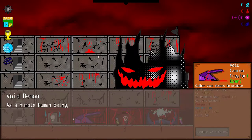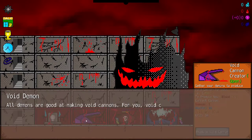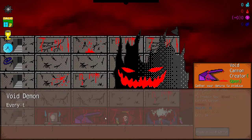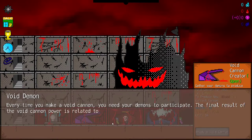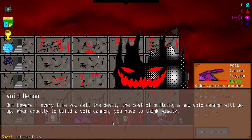Void Cannon. As a humble being, you have a little fighting power of your own, so you need a Void Cannon. All demons are good at making Void Cannon. Void Cannon is your own fighting power — press the left mouse button to launch it in battle. Every time you make a Void Cannon you need your demons to participate. The final result of the Void Cannon power is related to the strength of all your demons. But beware, every time you call the devil the cost of building a new Void Cannon will go up, so when exactly to build a Void Cannon, you have to think wisely.